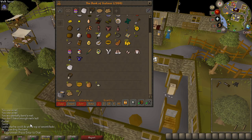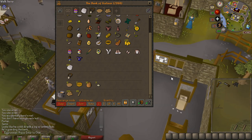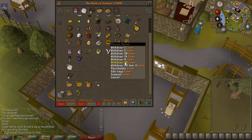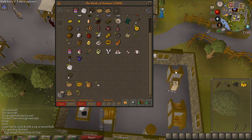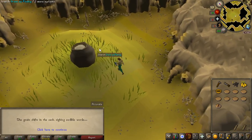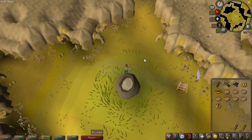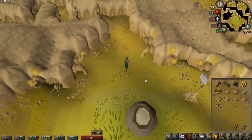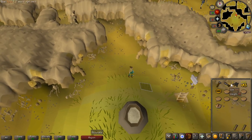I forgot that nails actually break sometimes, so I still have 85 planks left with no nails. I'll have to go back to the Stronghold of Security to get some more money. I'm not really comfortable going further down than the second floor, and that gives 3k — a hefty amount. I'll probably buy 200 or maybe 250 nails with that.